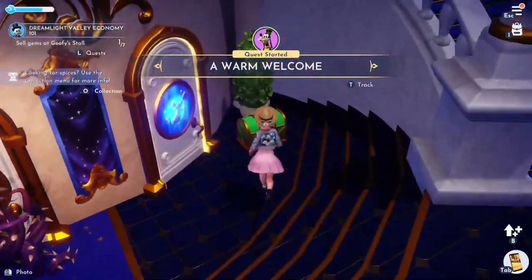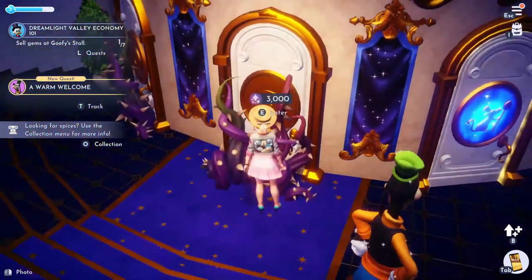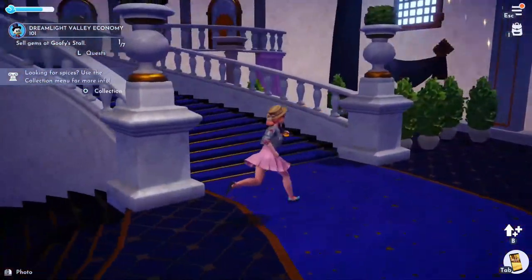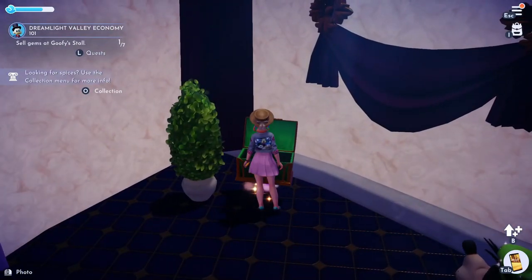So you unlock the quest 'An Important Night at the Restaurant' and I've just accidentally unlocked a second quest. But before we head into the Ratatouille realm I want to collect a few of the chests in here. There's one just to the right of the Ratatouille door as you walk into the castle, and one to the right just behind these plants.